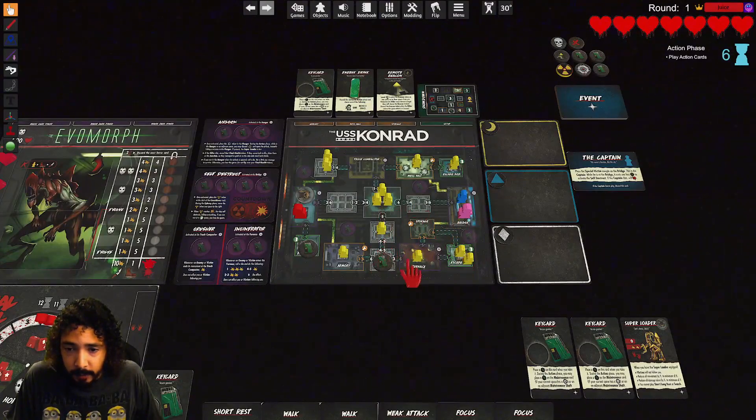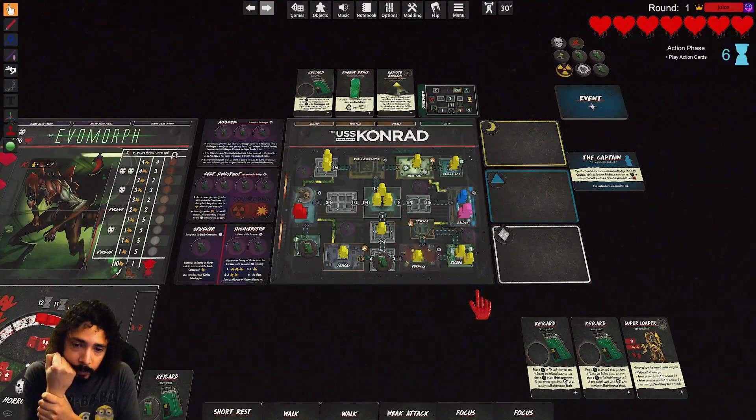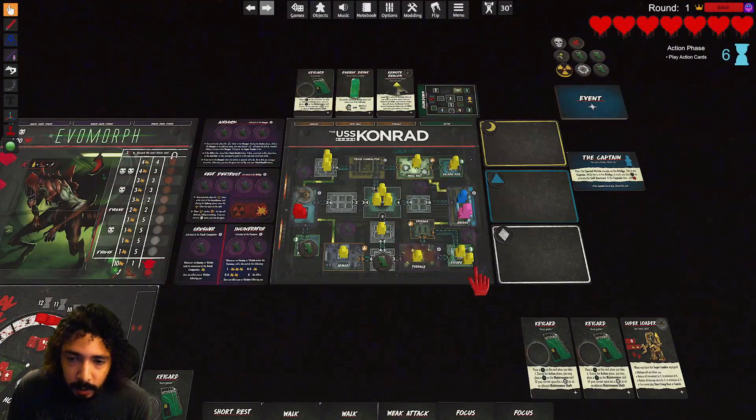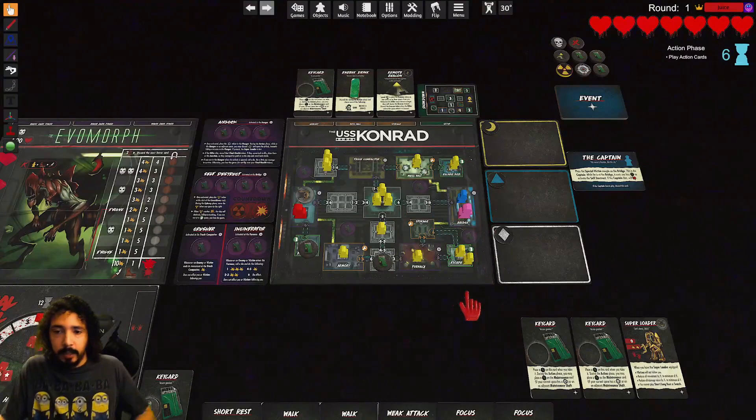Let's see — one, two, three, and then one, two. Yeah, I would need three sprints in order to do that. So we want to take our time getting the cards so we can have a lot of time built up. And then we will try to make our escape through the escape pod. That's the plan.